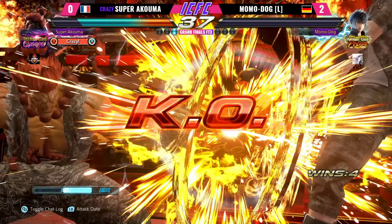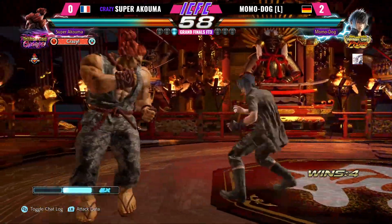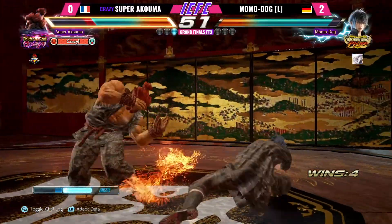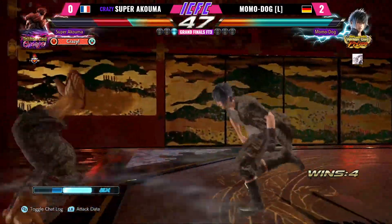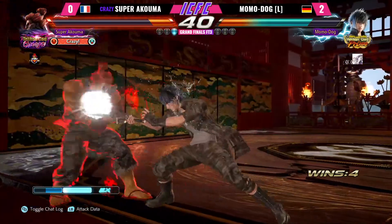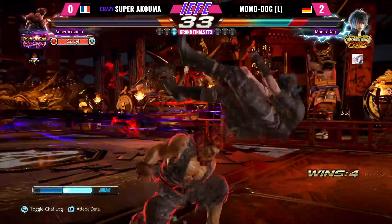Momodog's best chance of taking this Grand Finals — I'm saying it right now — is getting a 3-0 reset. Even if it's a 3-1 or 3-2 reset, I feel like that will take away too much of his stamina. So the best thing is to get the reset out of the way and have a clean set against Super Akuma. Spring Kick gets him out of there — he has a bar and a half. He might spend it here, or he might save it for the next round.